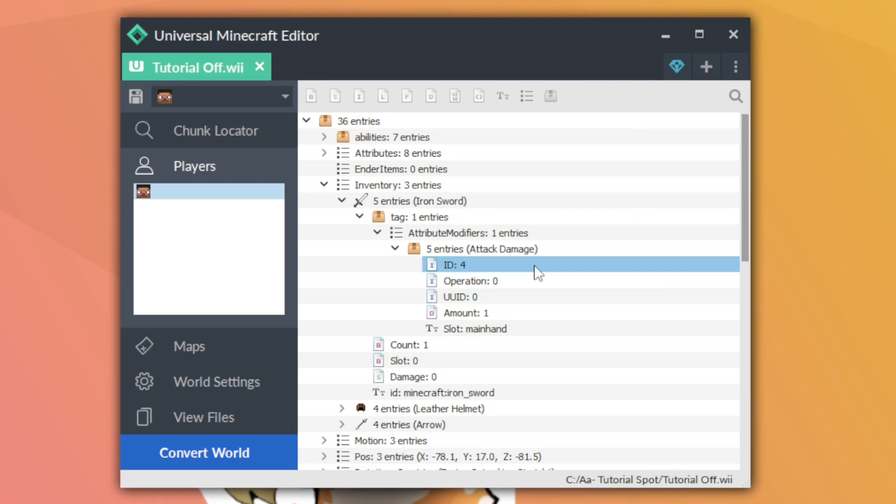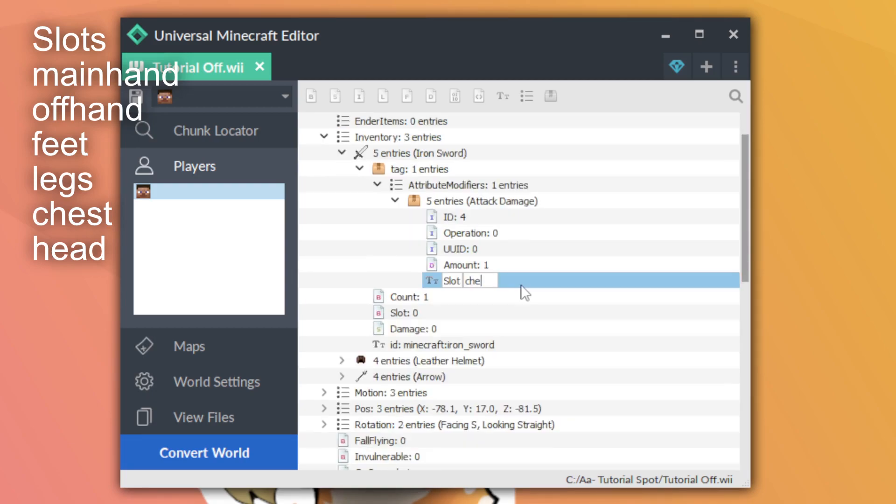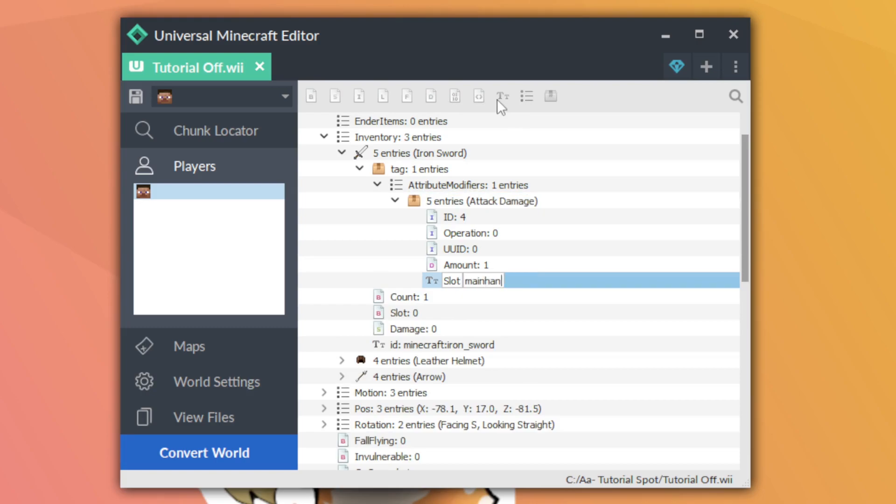For this sword I'm going to add an attack damage modifier, which is ID 4. The slot tag determines which slot the attribute works in. There are six slots: main hand, off hand, feet, legs, chest, and head. Because this sword goes in my main hand, it has to be set to main hand. You can omit the slot entirely and it'll work in any slot, but I recommend specifying it with a capital S so it only works where it's supposed to.